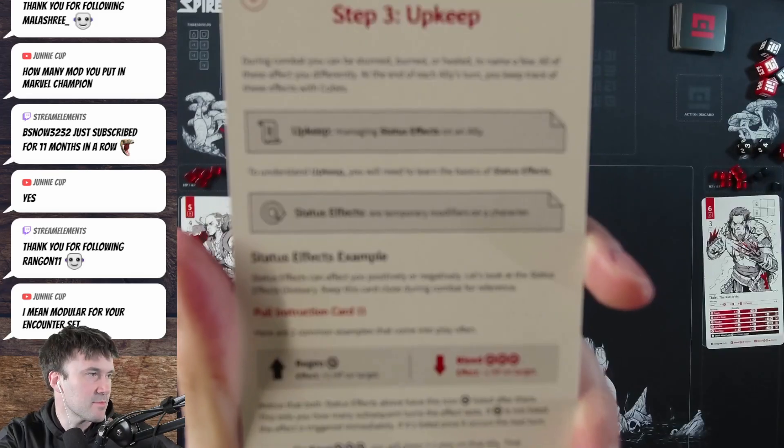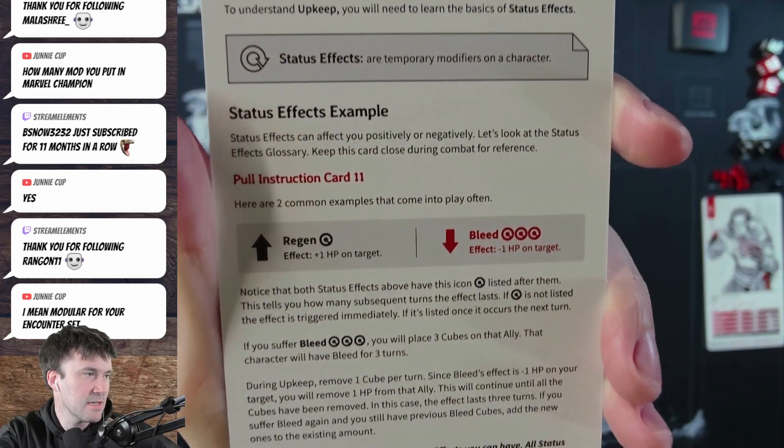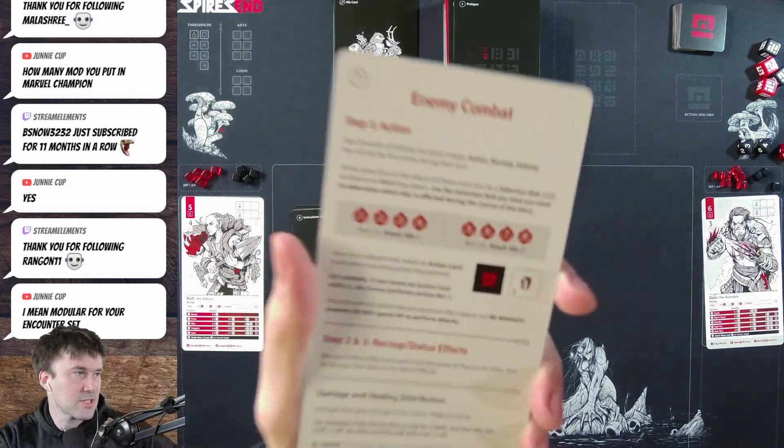Step three is upkeep — managing different effects. There's a circle effect and a bookkeep effect. These are examples of what the effects do, which we'll get into more as we play. After that, the enemy goes, and the enemy follows pretty similar steps.